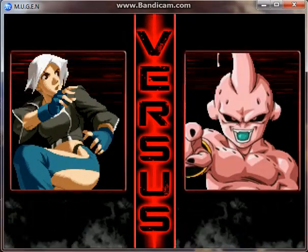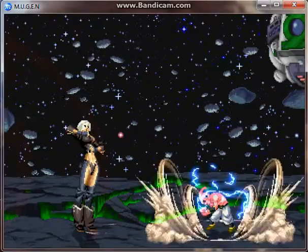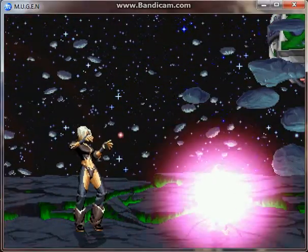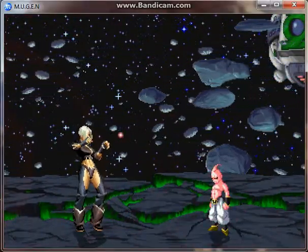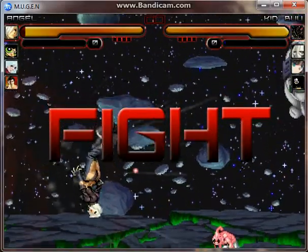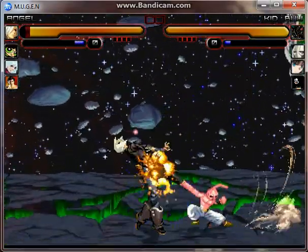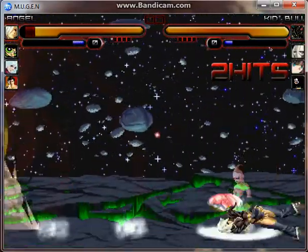Kid Buu and Angel — what a way to start this off. So you got Angel, Buttercup, Kula, and Liu Kang against Kid Buu, General Grievous, Giant Ikea Nightmare, and Felix the Cat.